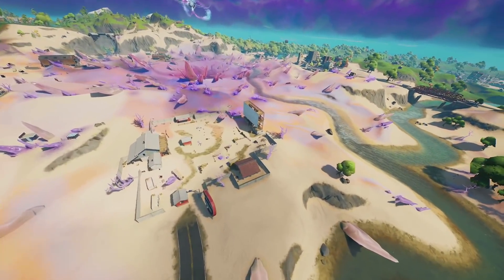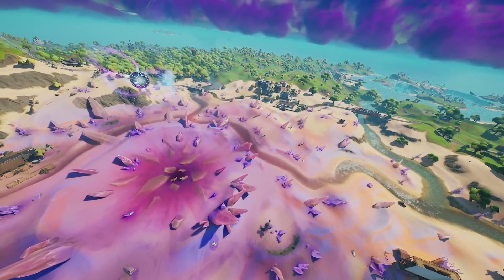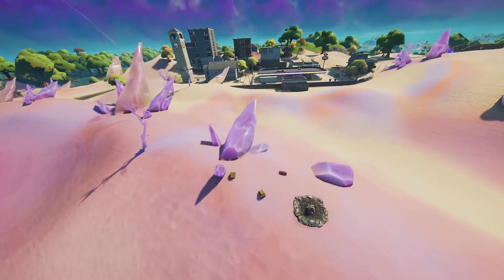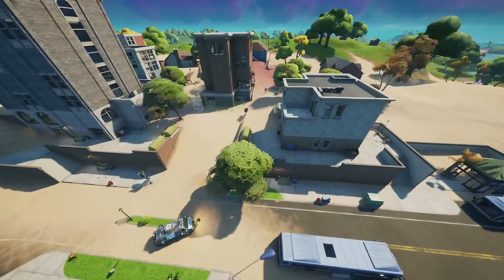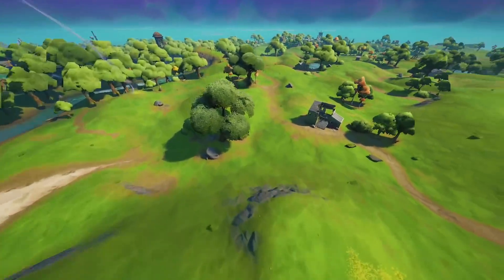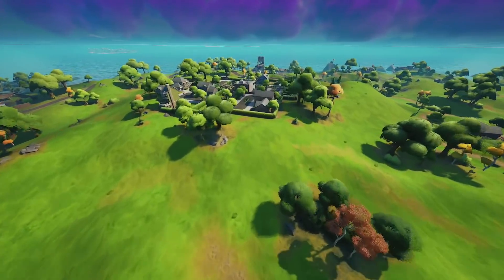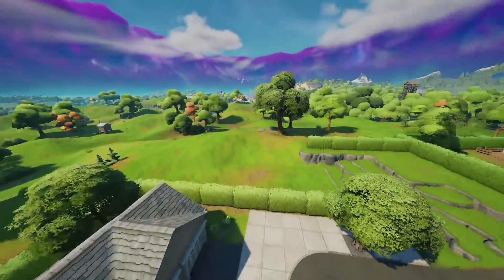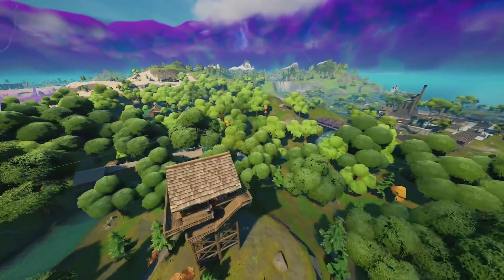The majority of the map I've been over already, and there aren't many differences other than little changes like the Christmas decorations being removed. We do know about Mandalorian's new area from my last map change video. The Christmas tree has now been removed, including all the other Christmas trees at all the other spots — for example over at the Holly Hedges area you can see the Christmas tree has been removed.